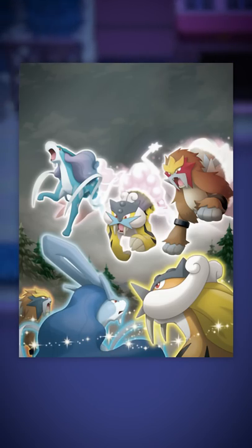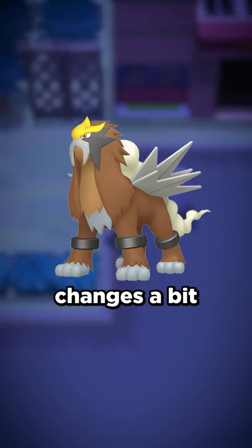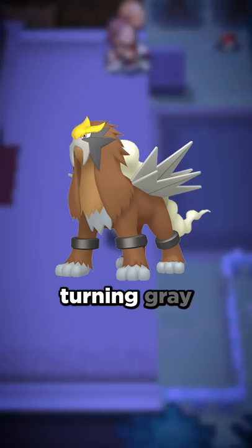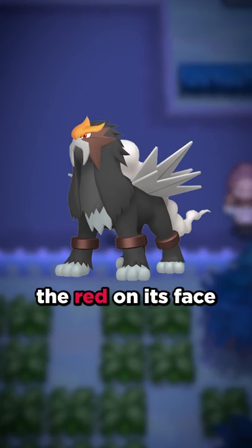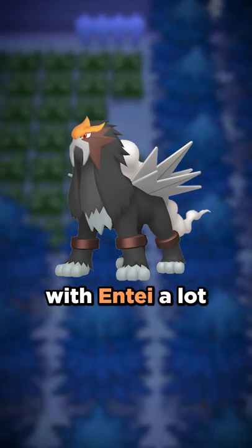Let's recolor the shiny legendary beasts. We'll start off with Entei. When shiny, its body changes a bit, but the real difference is the red on its face turning gray. For this one, I went with black fur while shifting the yellow to more of an orange, and changed the red on its face and the bits around its legs to brown. I personally like these colors with Entei a lot.